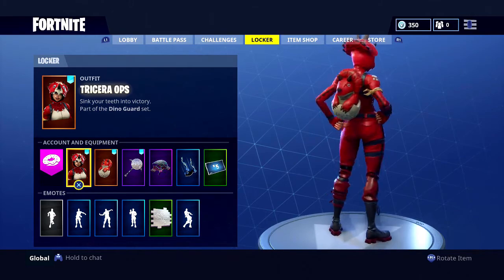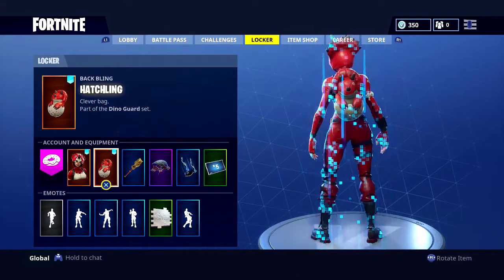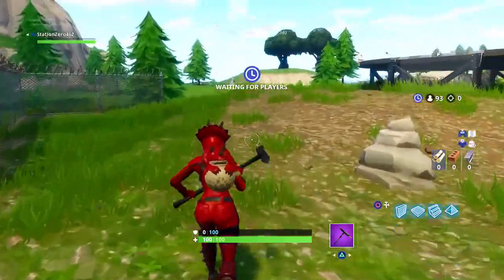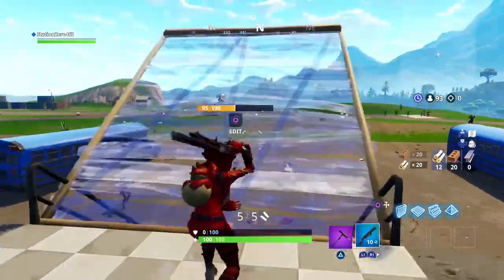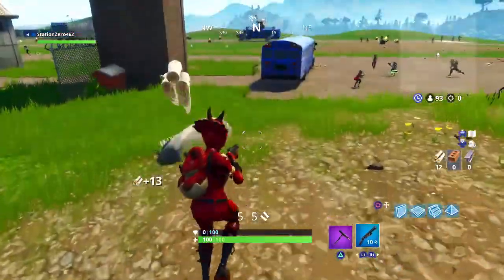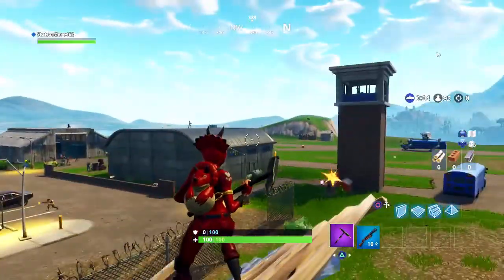It's a 10 out of 10 outfit — it goes with so many back blings and the Hatchling itself is an amazing back bling. It doesn't come with a pickaxe, so just for the showcase I'll use Trusty No. 2, a basic black pickaxe. Here's the outfit in game — nice red, orange, yellowish armband on the side. Red and black is one of my favorite outfit design combinations.